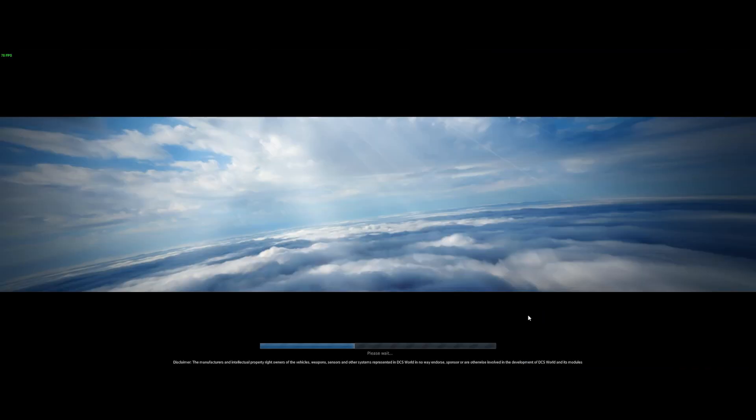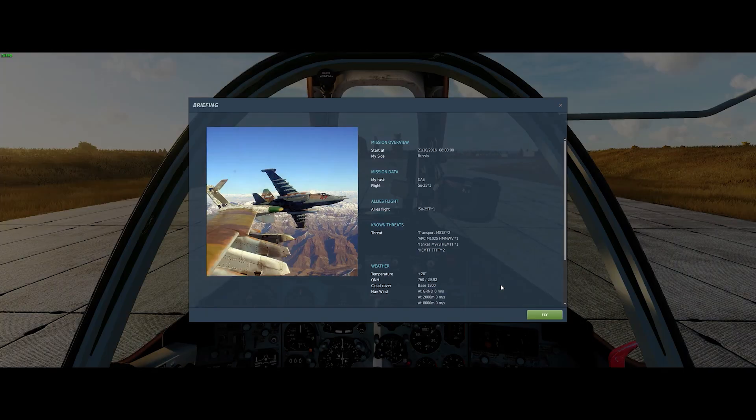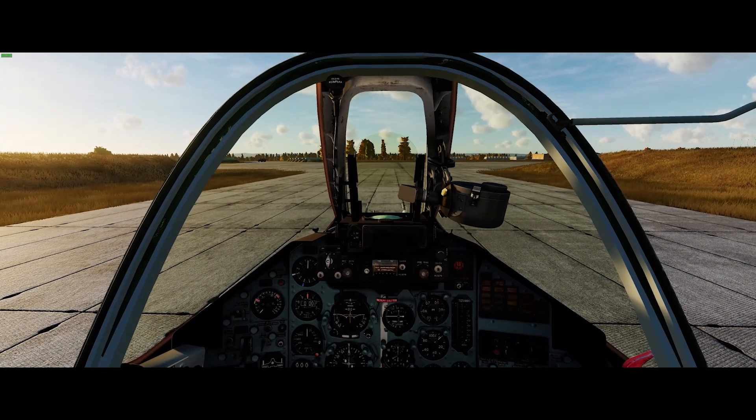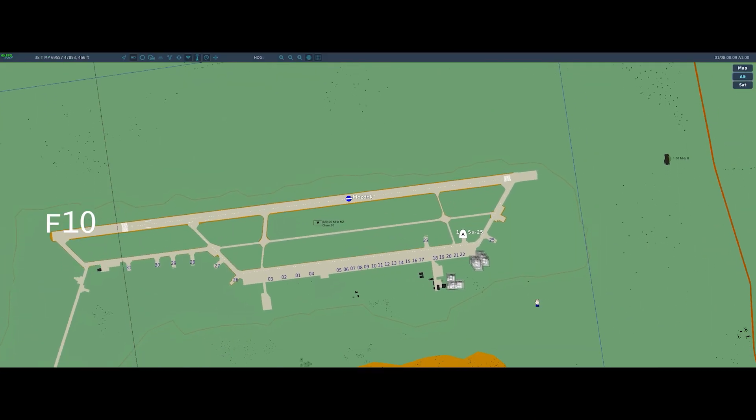Here's the mission. Let's grab it and go fly it. We'll be given the option now because we have two aircraft set up. We're going to jump in the SU-25. It's set up for a cold start, so it won't do anything, which is kind of what we want. Because rather than flying the mission this time, I'm just going to go take a look at those new vehicles we put down using the F-10 key.